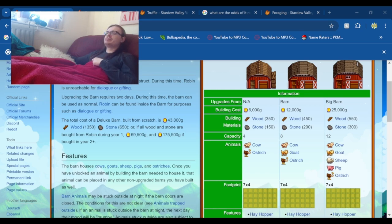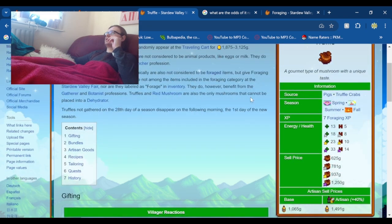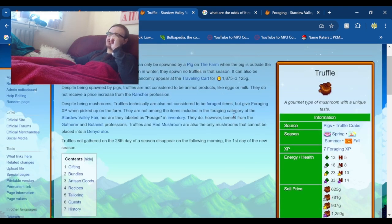If you just want to know which are the most profitable and which are the least, skip to the end. First we're going to do the pigs. The pig and sheep require the big barn, so we're assuming a full big barn of them. Pigs make truffles — each pig will make one truffle a day.